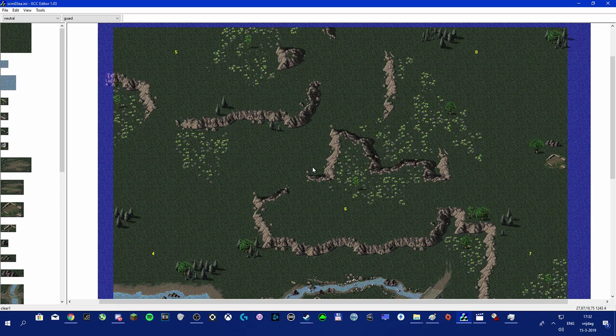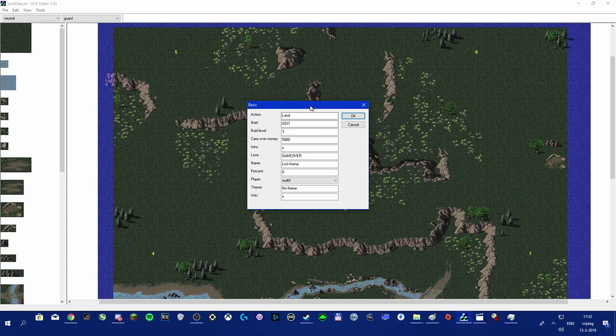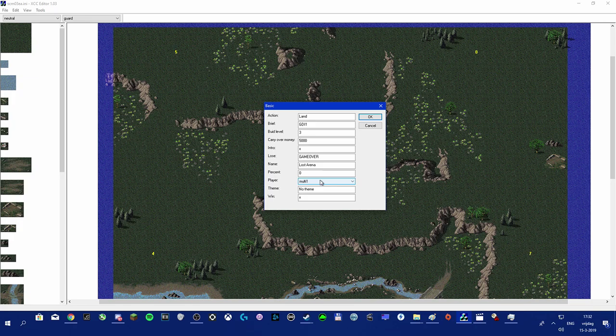I'm going to add AI and functioning bases on this map. First, let's go to the basics. 'Player' is used for multiplayer, then there's special, neutral, good guy, and bad guy. I'm going to focus on good guy and bad guy — good guy is GDI and bad guy is Nod. I'm going to make you play as GDI and you need to destroy the Nod base on this map.